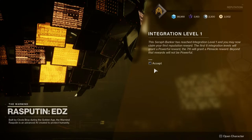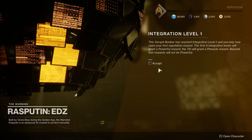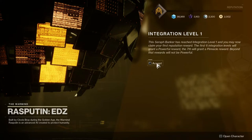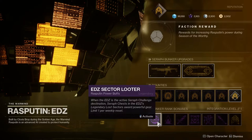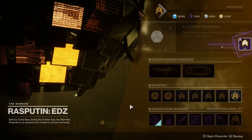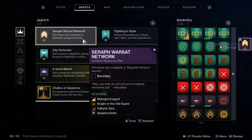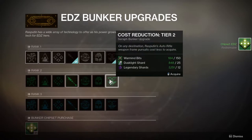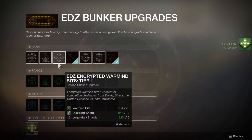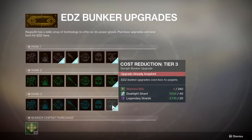One fully upgraded column gives you enough chipsets for 1 integration rank. There are 7 integration ranks to a bunker, and for the first 6 ranks you will be awarded a powerful reward, with a pinnacle reward for the 7th. You also get a bunker rank bonus which helps boost productivity, much like the obelisk bonuses from last season. You can start farming weapon frames from the bunker once you hit rank 3 integration. The most efficient way to upgrade the bunker is to upgrade the very right column first, as this reduces the bit cost for bunker upgrades — tier 1 after reduction is 60 bits, tier 2 to 120, and tier 3 to 240.